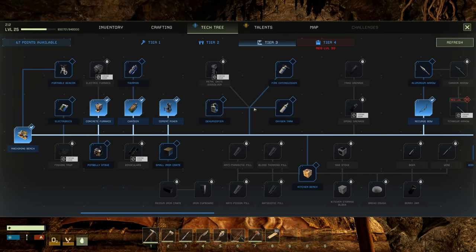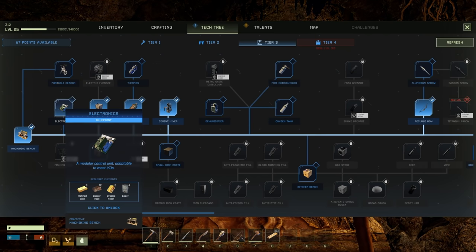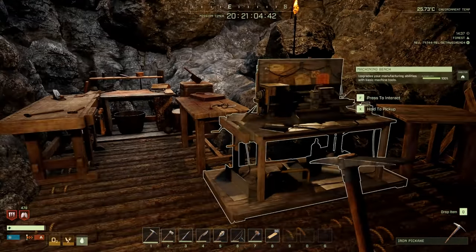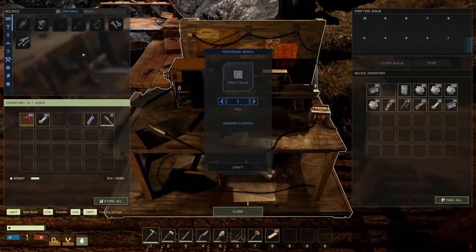Another thing I'd like to look into is the dehumidifier — powerful portable protection against the effects of being underground. It requires steel, glass, copper, epoxy, and electronics. Electronics are gold, copper, organic resin, and epoxy. We might get into that as well — right now I'm waiting on these 40 steel ingots to get done so we can make the hunting rifle.